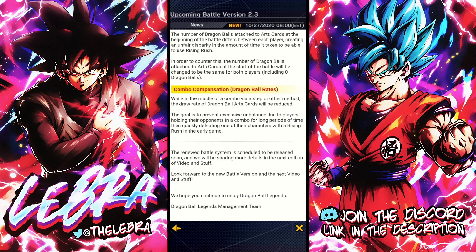Next: combo compensation for draggable rates. While in the middle of a combo — by sidestep or charge step or other method — the draw rate of draggable arch cards will be reduced. The goal is to prevent excessive imbalance caused by players holding their opponents in a combo for long periods, then quickly defeating one of their characters with Rising Rush in the early game. This is exactly what fusion units are capable of doing right now.